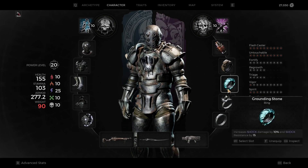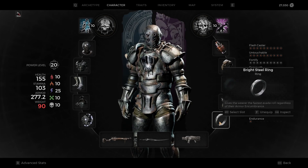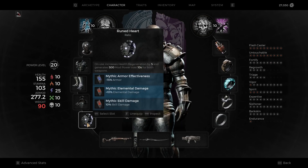We are still running Shock Device and Grounding Stone for the increase to Shock Damage. And that way the Feedback Loop deals more damage, the Enigma deals more damage. We have the Bright Steel Ring for the fastest rolls so we can go 90 weight without worrying. On our Ruined Heart, which is for increased health regeneration and generating mod power over time, we have additional armor, additional elemental damage, and skill damage.